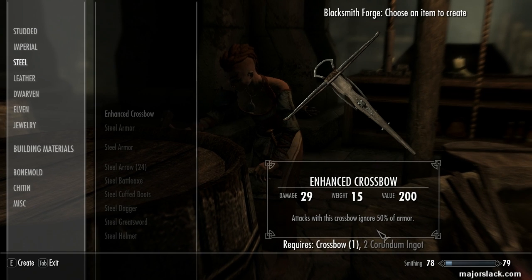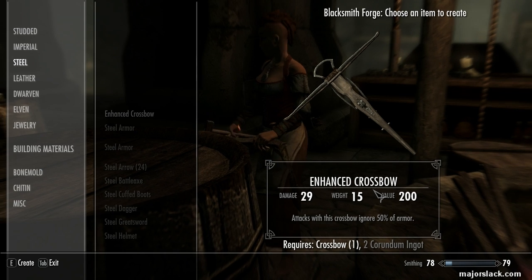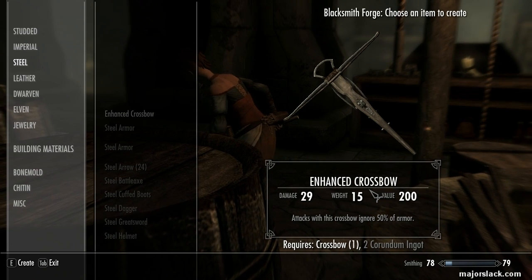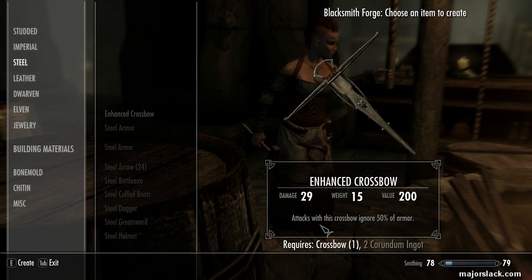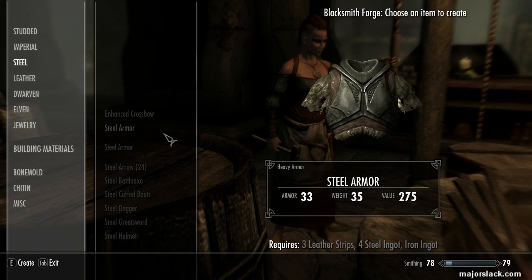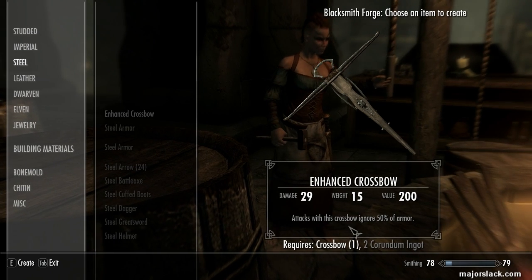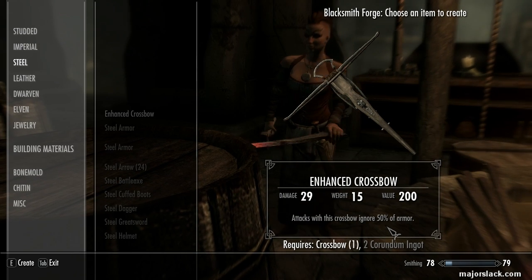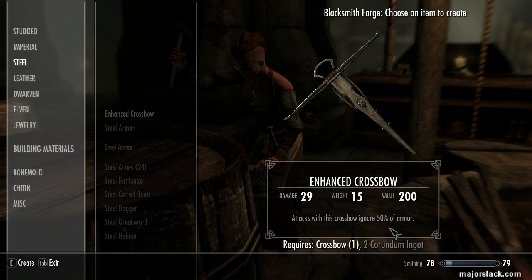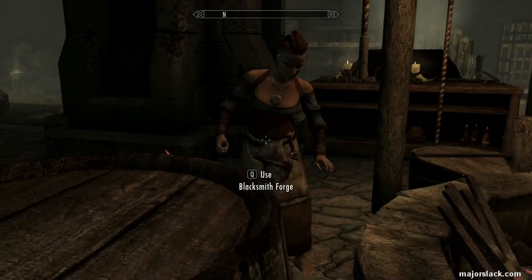Attacks with the enhanced crossbow ignore 50% of armor. Can you enchant these? Yes. Can you improve them? Yes. You can improve them and enchant them, but when you do enchant them, be advised that the enchantment won't show in the description, because this description here will always block it out. You can enchant enhanced crossbows. Like I said, I'm going to hold off until we get the top-level Enhanced Dwarven Crossbow.